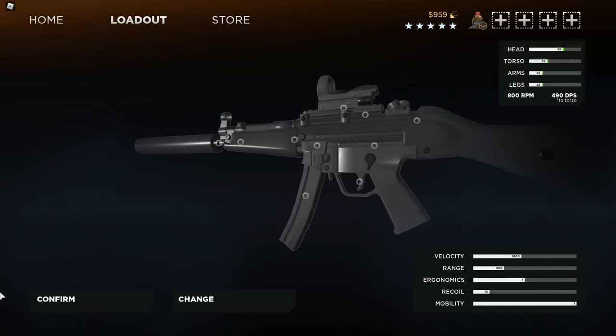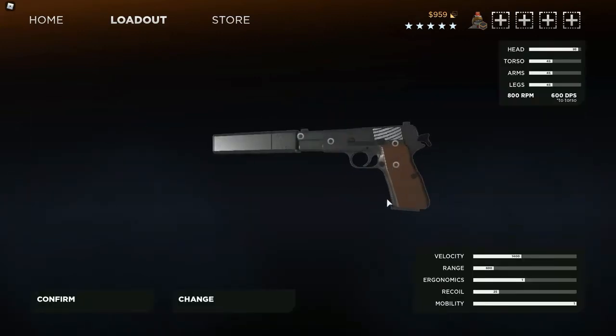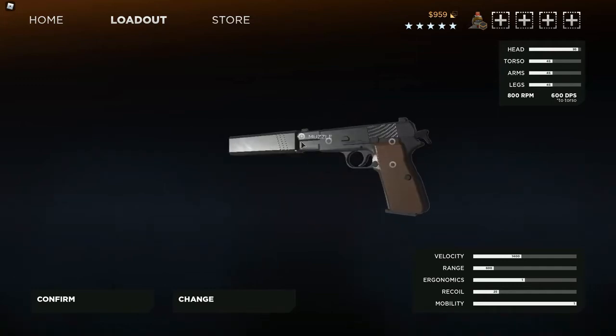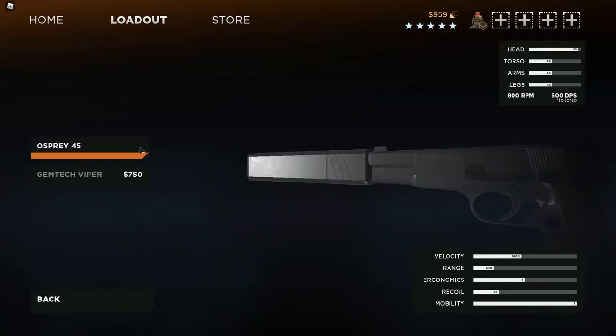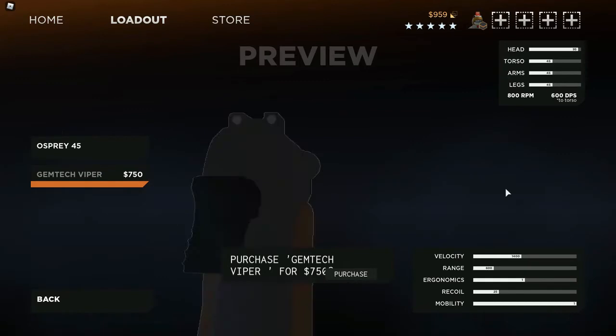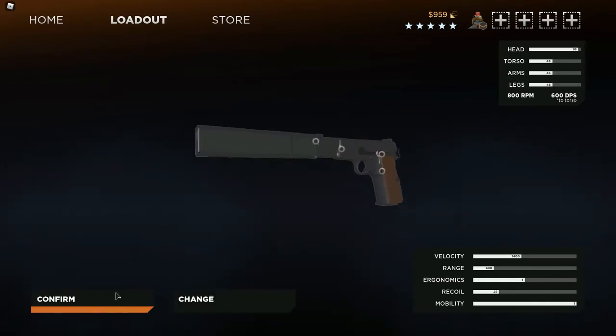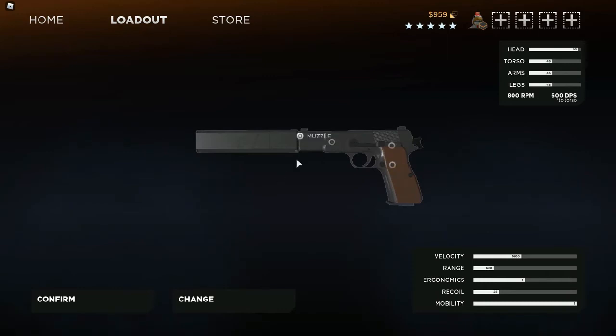For the secondary I recommend the Browning High Power. All you can really add on this is a suppressor — I personally recommend it because it's just cheaper. I don't really see the point of the other barrel option unless you're trying to make the pistol look like something else. But you don't have to change the pistol at all if you don't want to.